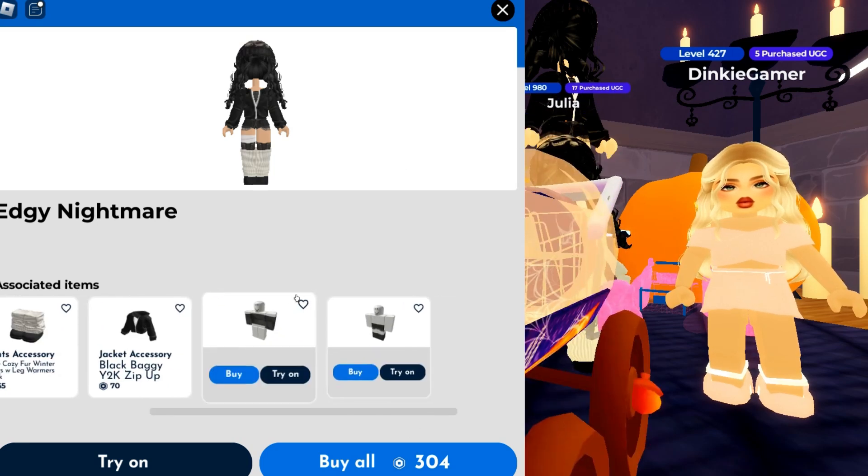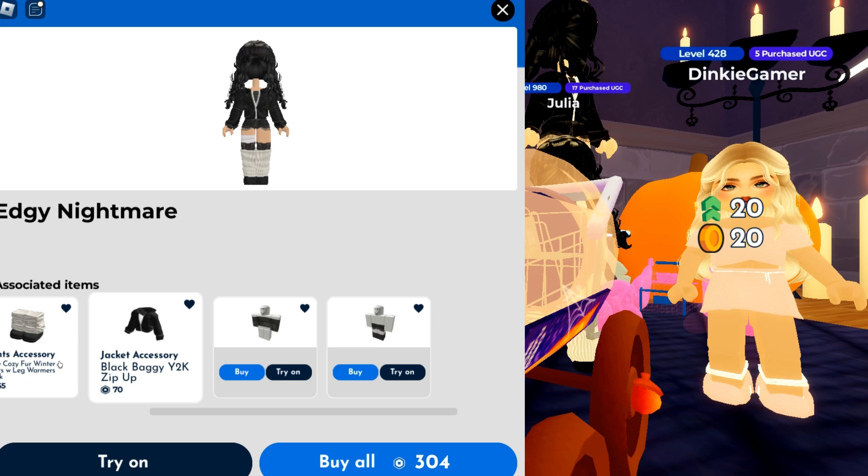Click on any outfit — anyone will do — and click on all the hearts on the items. Click on five hearts and that's part two completed.